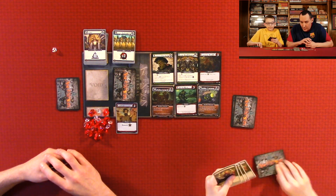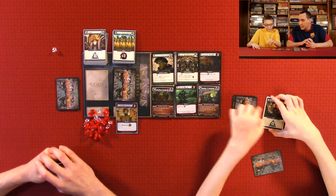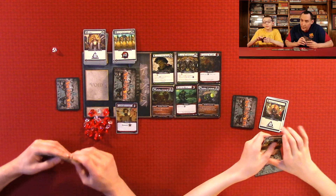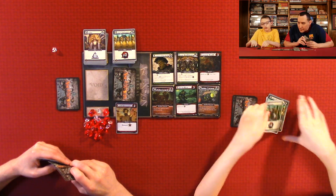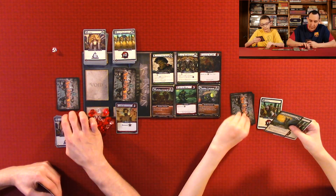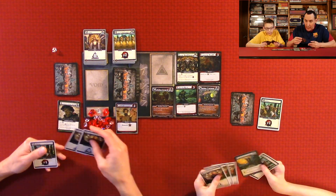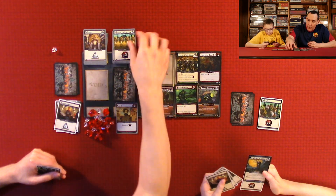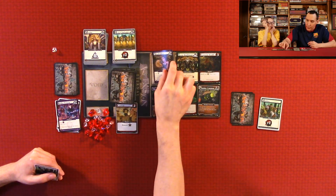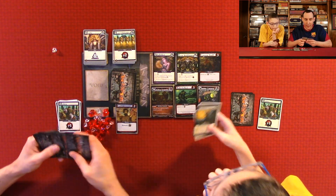Your turn. I'm spending four Apprentices to get two Heavy Infantries. These are really good. That's the end of my turn because I can't really do much. I just want one on this side — I'm buying this one, and buying this one for two. And I only have one attack.